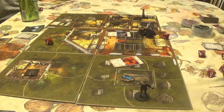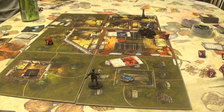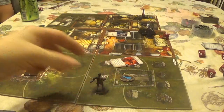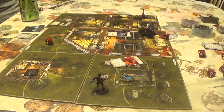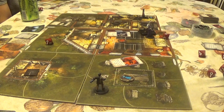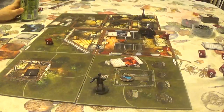Finn uses his free move action. The mythos phase: each investigator suffers one face-down horror. This drives Finn dangerously close to insanity. One face-down horror for each investigator.